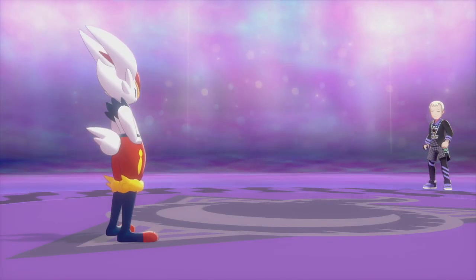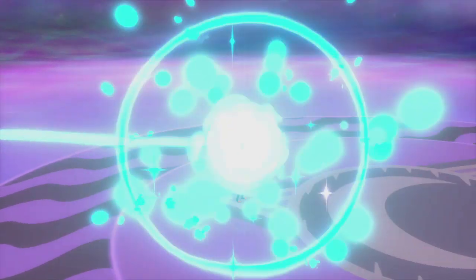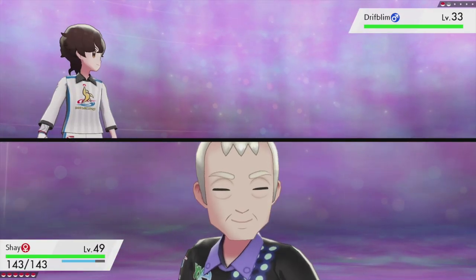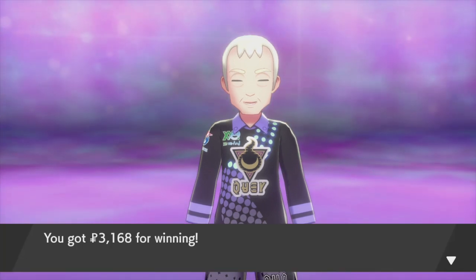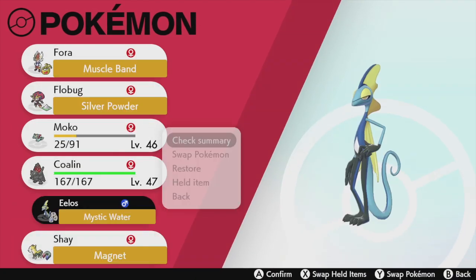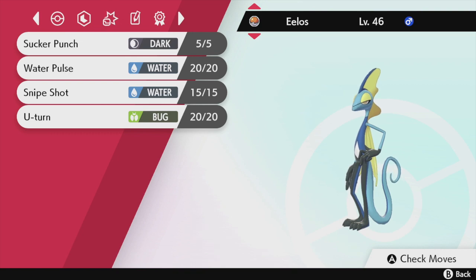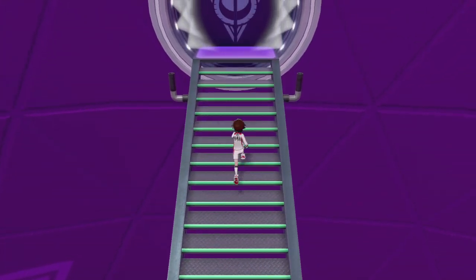We got good experience. They send out a Drifblim which is actually part Flying type, so let's switch to Shay. Wild Charge on the Drifblim - boom, it's down! We defeated Gym Trainer Roy. Let's quickly switch our Pokemon around - we're going to switch Phora with Elos. Elos has the move Sucker Punch which is a Dark type move, and Ghost types are weak to Dark type moves, so Elos should be up front.